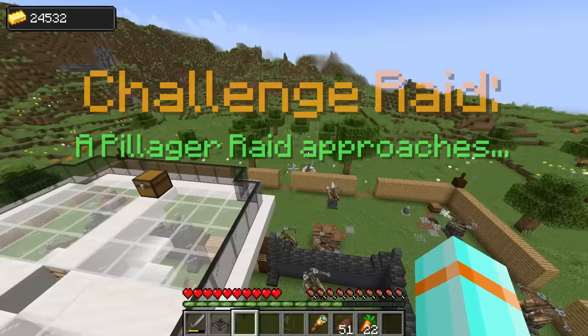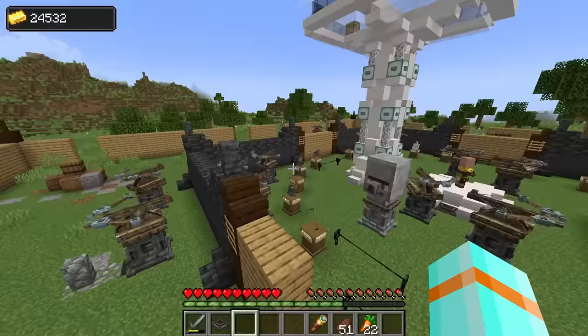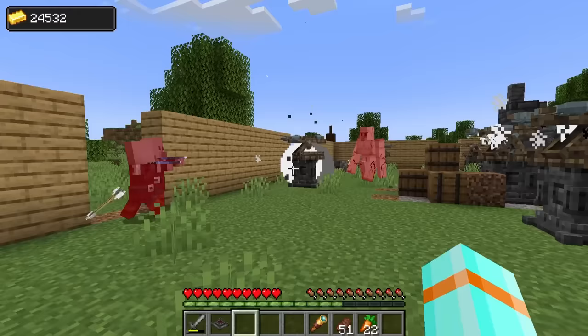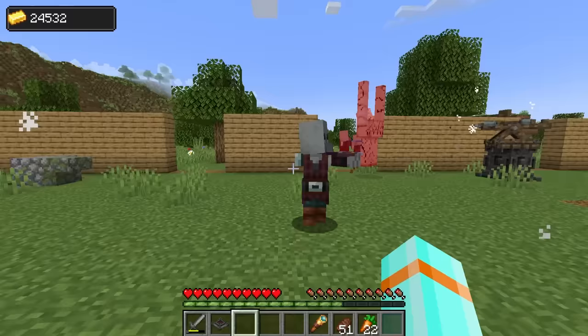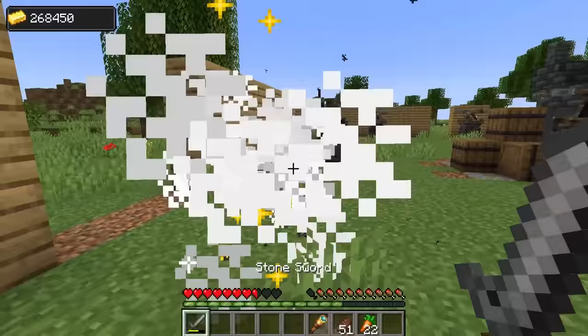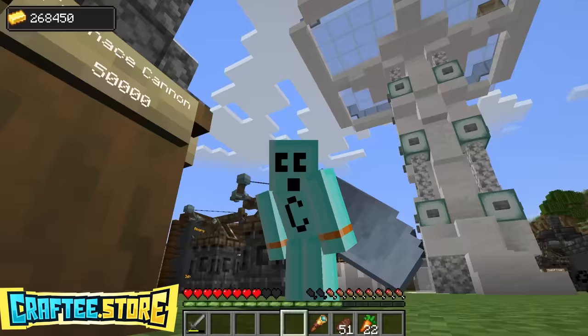Next round. A challenge raid - we've got enchanted bow pillagers! Not good. Stay alert, boys - we got a raid on our hands. They're charging in. Are these guys real powerful? The Iron Golem's coming in - take him out, boys. The Iron Golem can't reach him. These guys have a lot of health - I might need to help out here. The Iron Golem's taken out. I got so much currency from that. It was only three pillagers, but they certainly put up a fight.